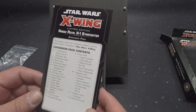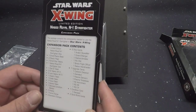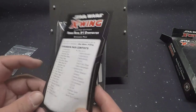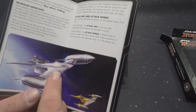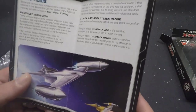We have the Naboo Royal Starfighter expansion pack contents. It comes with a lot of stuff — I'm not unhappy with everything that it comes with. It comes with a pretty picture. Now this — I'd rather it be painted like that. Yes. Now there are new rules...